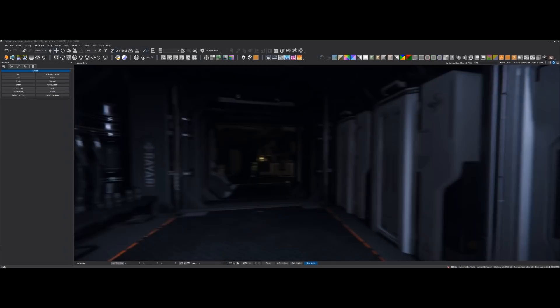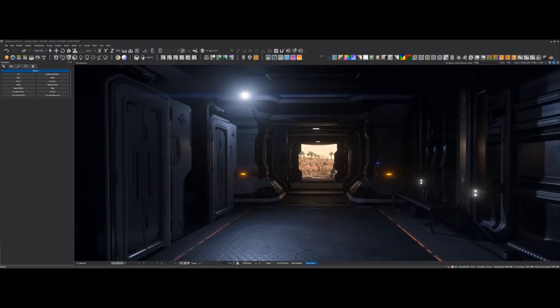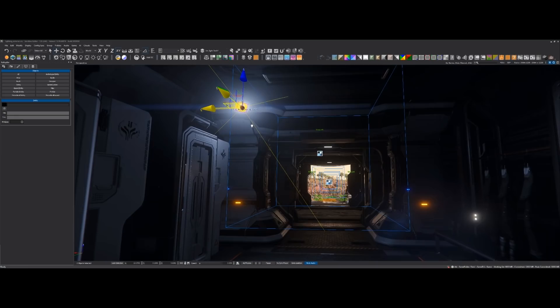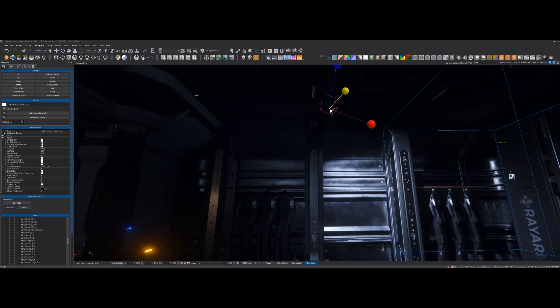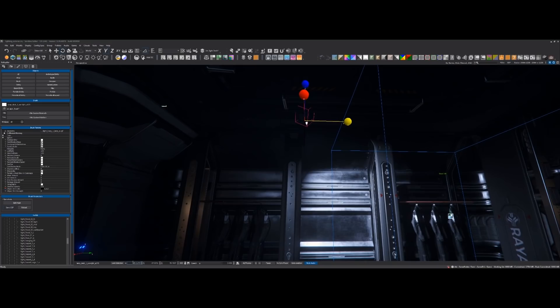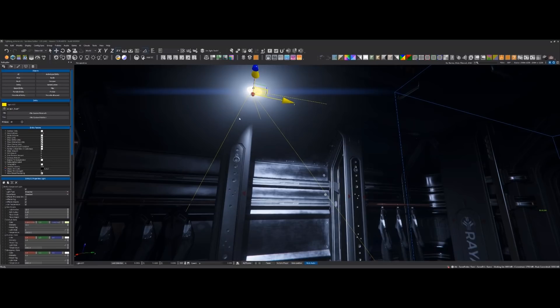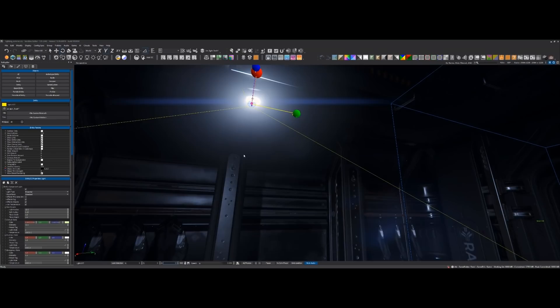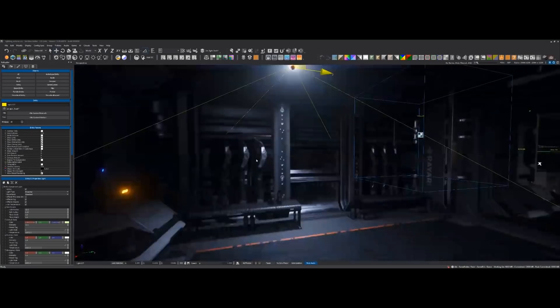Earlier you said you had some numbers in your head about performance - can you share? Our general rule of thumb is to keep it under 280 lights on screen at any given moment. You may think that's a lot, but in a sci-fi game almost all light sources are man-made - you've got spaceships with built-in lights, players running around with flashlights. All of these add up to that total. We actually hit that limit frequently and hit it hard.